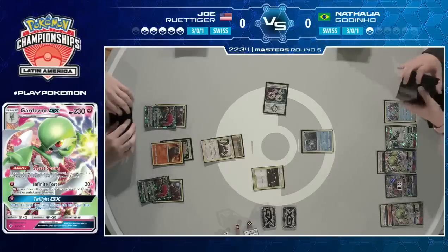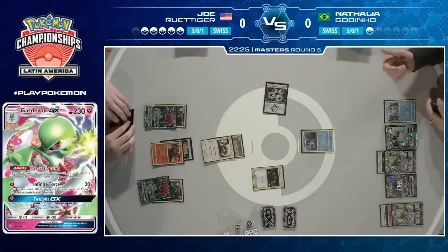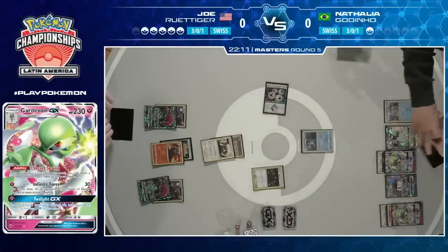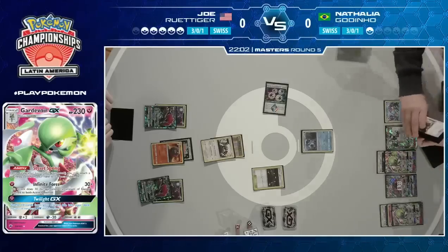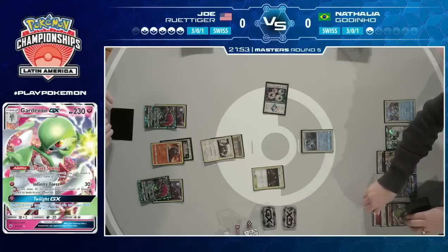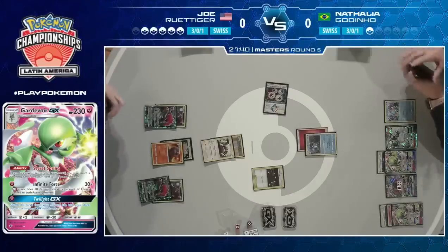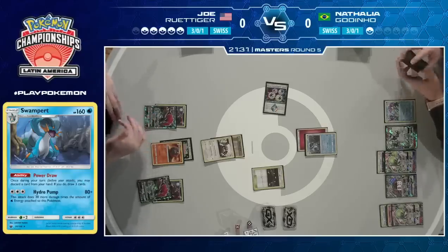Wow, that is incredible. Natalya plays only three Double Colorless Energy — there's one in the discard pile, one on each Gardevoir, and that means the Swampert is not going anywhere. She had the option to go for the GX attack to try and recycle those Guzmas, but Joe has trapped her. Now you have to think — when is the time to scoop and move to game two? This match has gone just under 30 minutes so far, and it's only game one. She's seen her deck and knows what's in there. It's down to Joe to make a mistake for her to win, and she knows a player of his caliber just won't make that error.